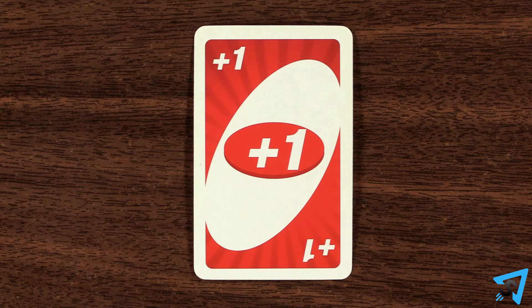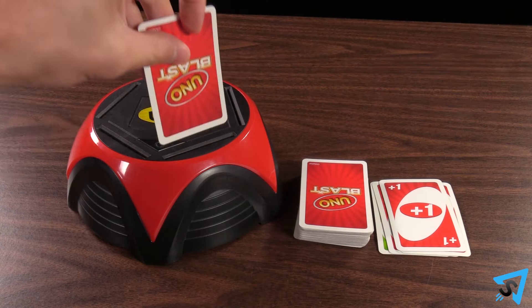The new action cards are Draw 1. The next player adds one card to the blaster.